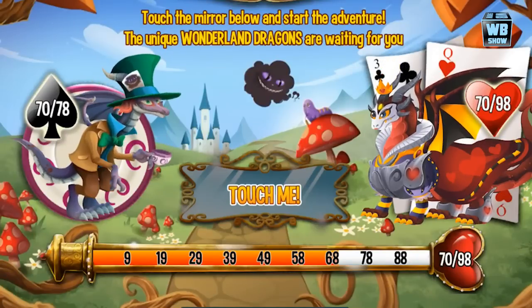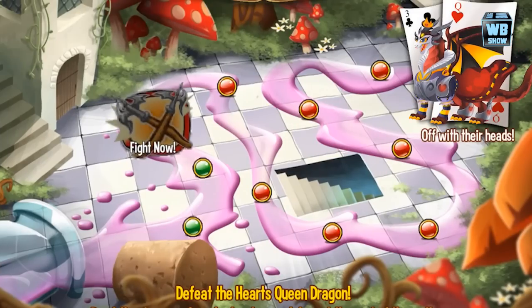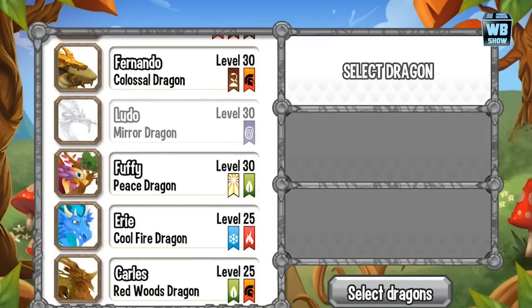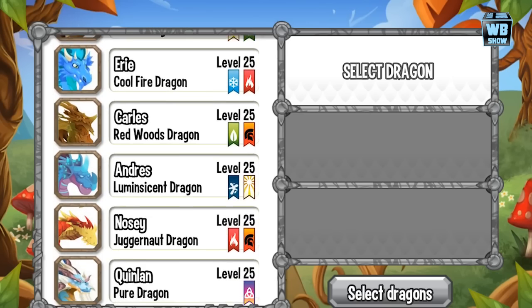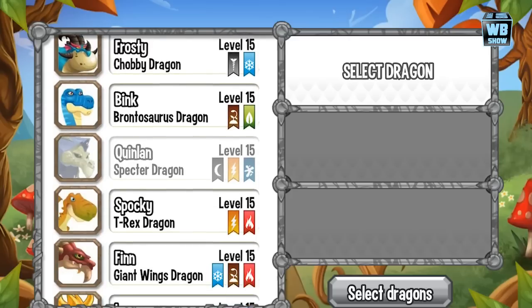Hey everyone, we're back with the third battle of Dragon City Wonderland Island. We're going to select a three-element dragon so that we can test all three elements if possible.